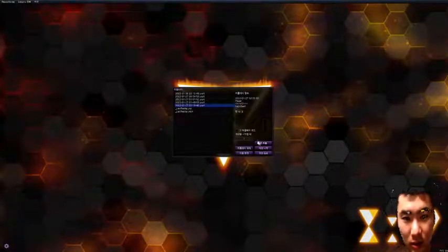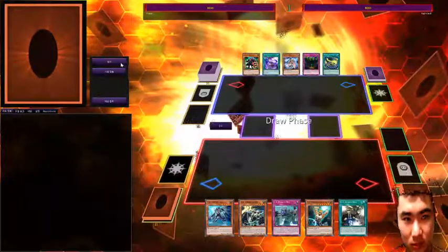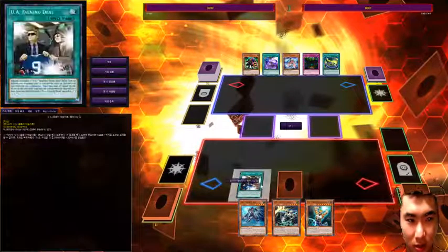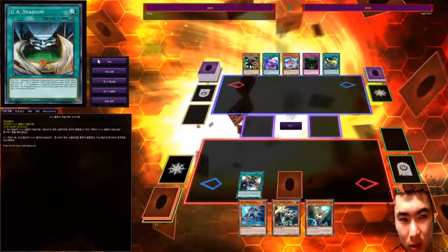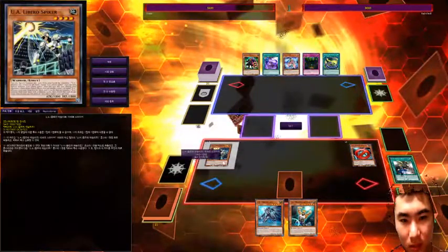Okay, so it's my first time. What I do is I set up this Penalty Box and activate this Signing Deal to special summon a UA monster from my deck. I do so, then I normal summon this guy.